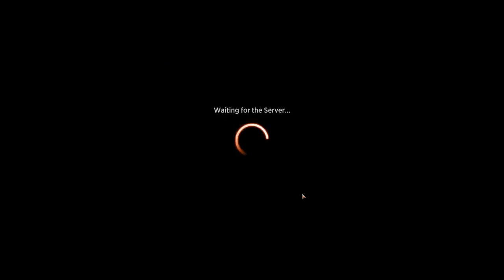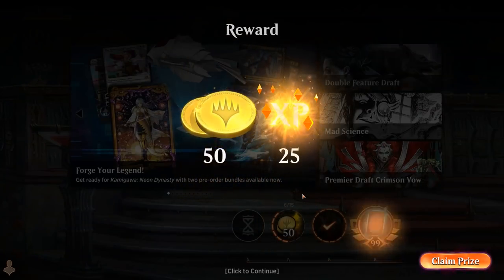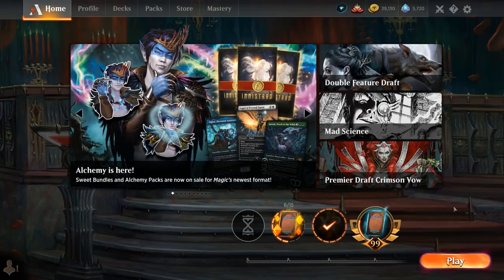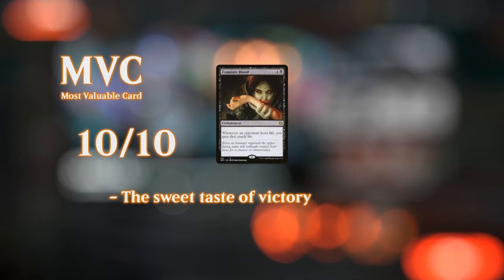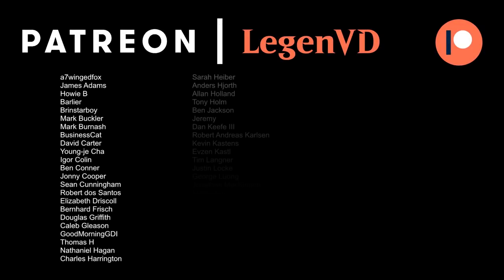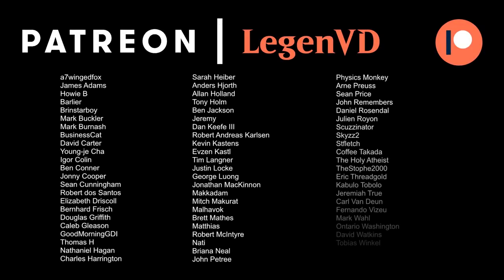This Dina Sacrifice deck has combo potential, as we could see with the Exquisite Blood combo. But it can also play very grindy games against more controlling strategies, and against fair creature decks being able to chump block with small sacrifice fodder and still get value while draining the opponent to death is not a bad strategy either. So it's got most angles covered, making it a fun deck that's quite versatile in a lot of different scenarios. That's going to do it for today's gameplay — thanks for watching, hope you enjoyed, and as always, have a nice day. I also want to thank all my patrons for being part of the channel — you can become a patron yourself today and decide the topic of future videos over at patreon.com/legendvd.